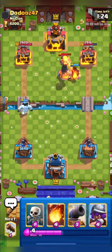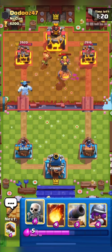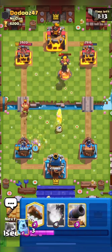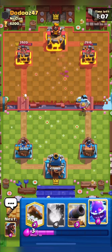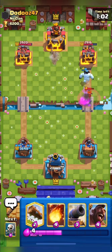I'm going in with my hog and electro spirit, but he has inferno in cycle. He placed his dart goblin, and now I will try to distract his dart goblin with my skeletons and also use my musky — I don't want his dart goblin doing damage to my princess tower.